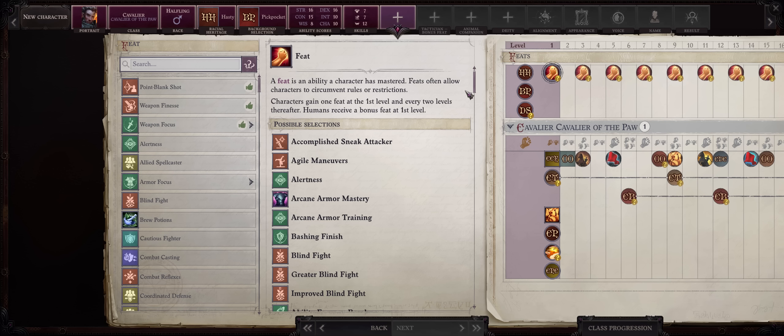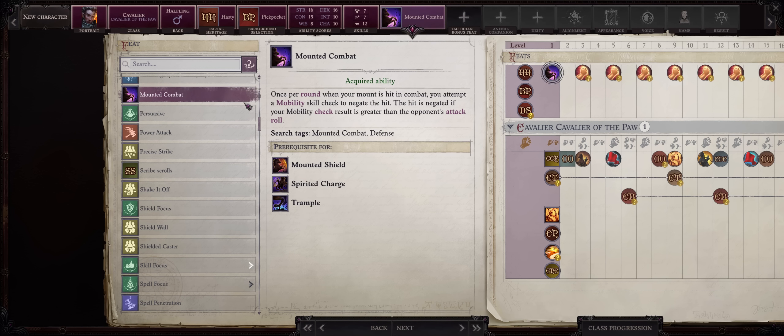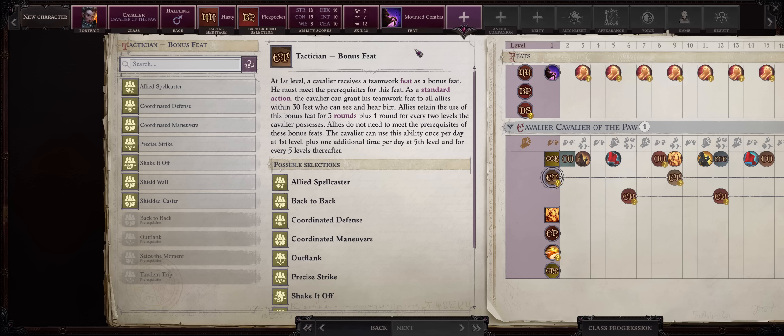For our level 1 feat, because we are going with strength we don't need to bother with Weapon Finesse, which is a massive boon for early game power. What you absolutely want is Mounted Combat. This feat can help a lot early game by potentially letting your dog or wolf avoid a melee hit if you pass a mobility check resulting in greater than the opponent's attack rolls. As for your bonus tactician feat, unfortunately we can't pick Outflank so early.